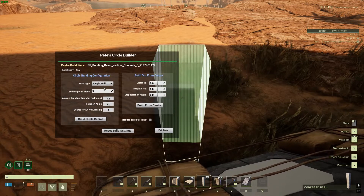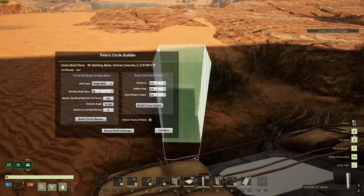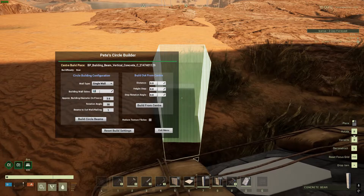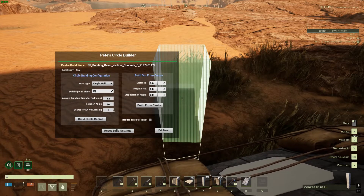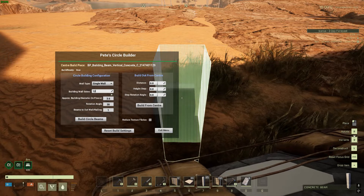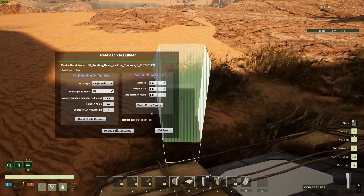Let's first review the section on the left, where we can start by selecting a wall style — single or double outside walls — through this drop-down box. Then we can adjust a spin box for entering the number of walls needed in our build. Additional info will automatically be calculated, such as approximate building diameter, angle of rotation, and number of beams out from the outside wall or railing. The tool will build a template circle of vertical beams positioned perfectly for our circular build, and you do the rest.